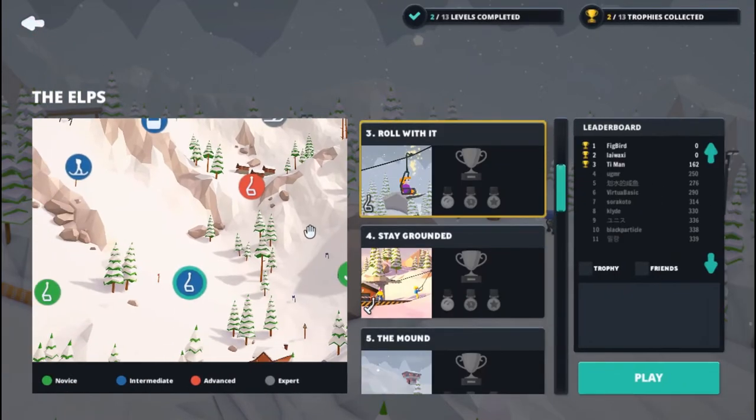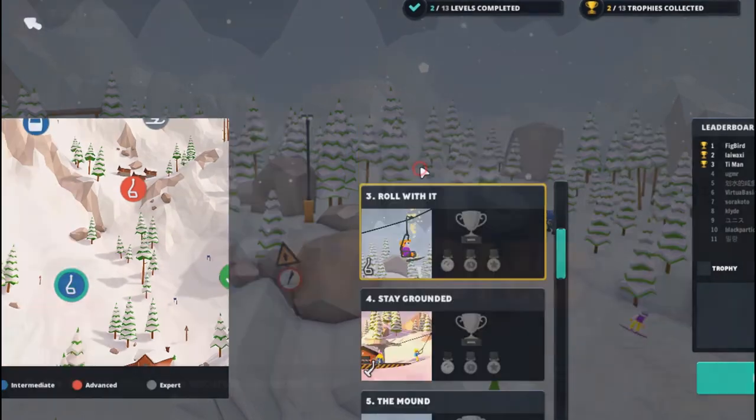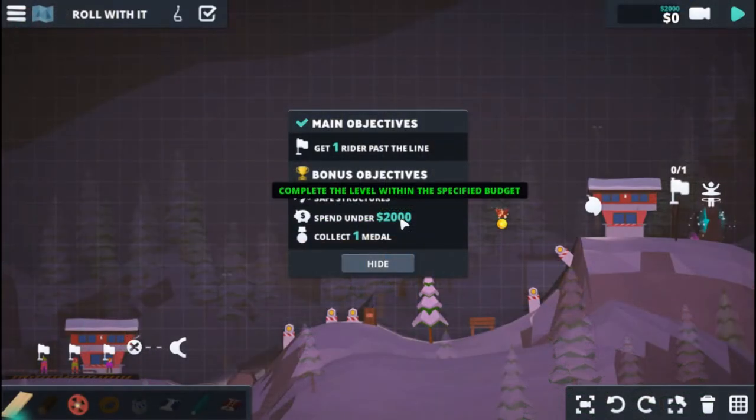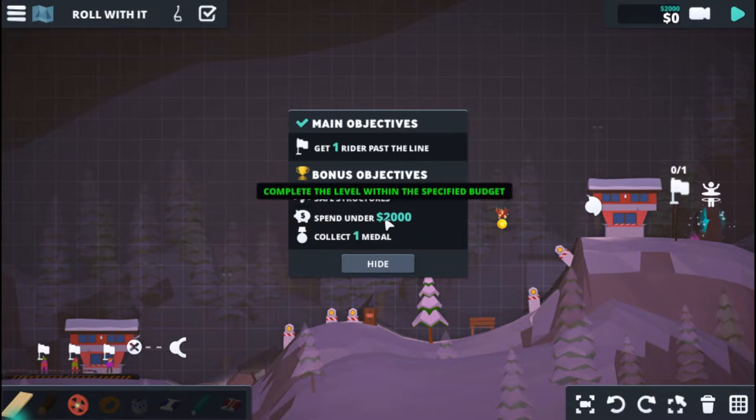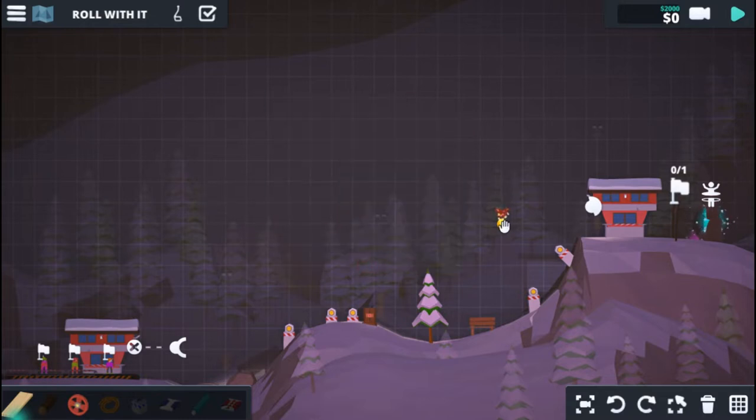Let's go ahead to the elves — this should be fun. Alright, so three: Roll With It. We need to get one rider past the line. Bonus objectives are to have a safe structure with no breakages, spend under two thousand dollars, and collect the metal. Here's the metal, and I think these are ones I've placed already. I've been having some trouble with this one — let's just be honest about it.